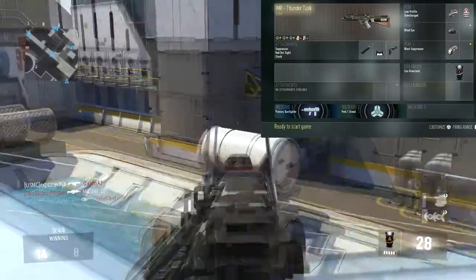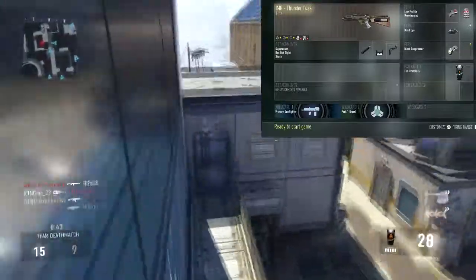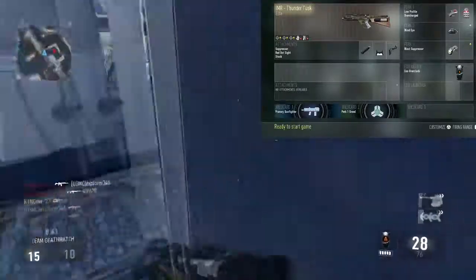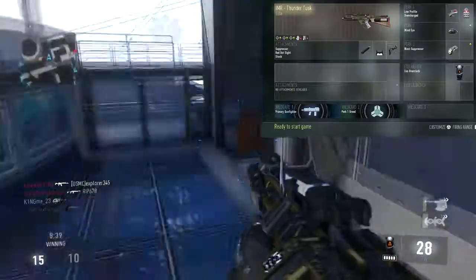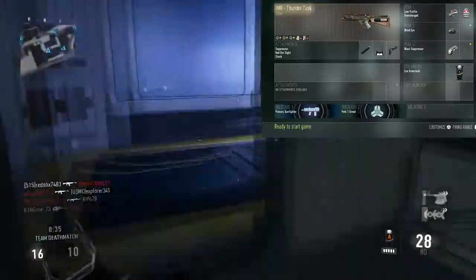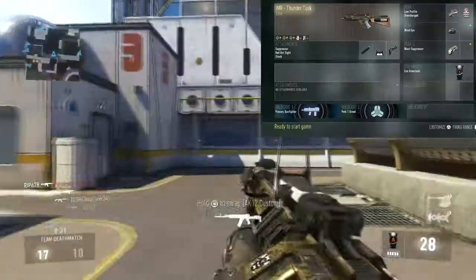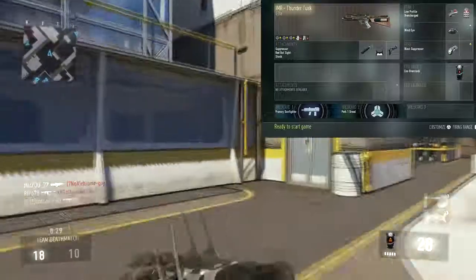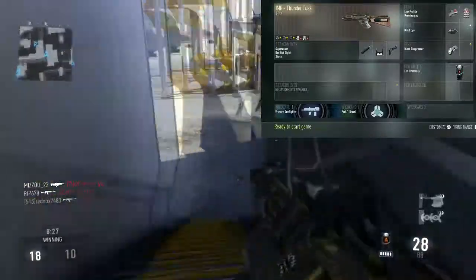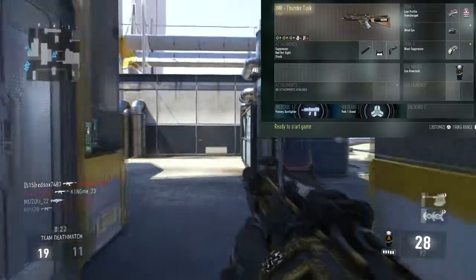I'm using Blind Eye because that is probably the best secondary perk — this will probably be on all of my best classes. I'm also using Blast Suppressor just to keep me off the radar when I'm jumping as well. For my exo ability, I am using Overclock, just so it gets me around the map faster — it is my most used exo ability.